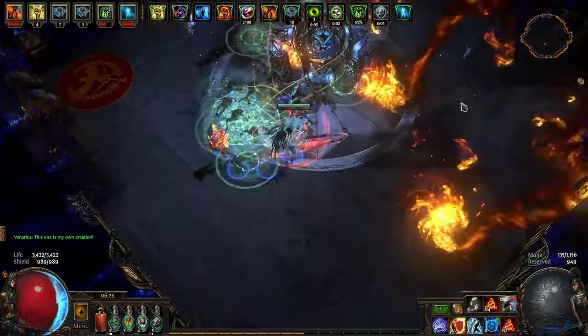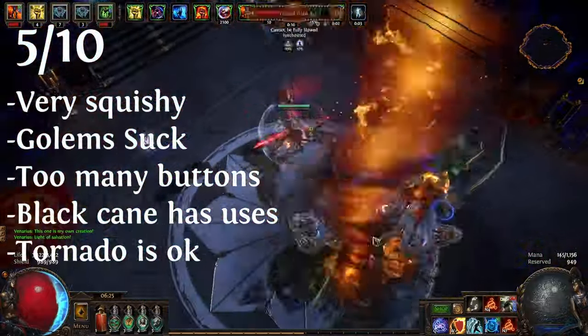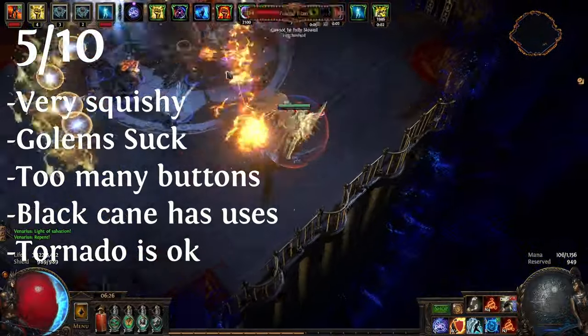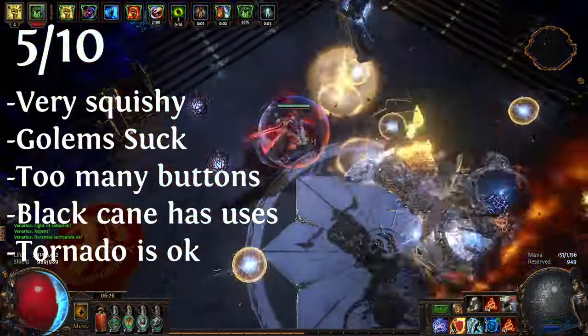This is a build worse than the sum of its parts. Overall it's a 5 out of 10, and it's entirely my own fault. This build is objectively better as a Trickster or Inquisitor, not Elementalist. Golems are awful — they're just awful.